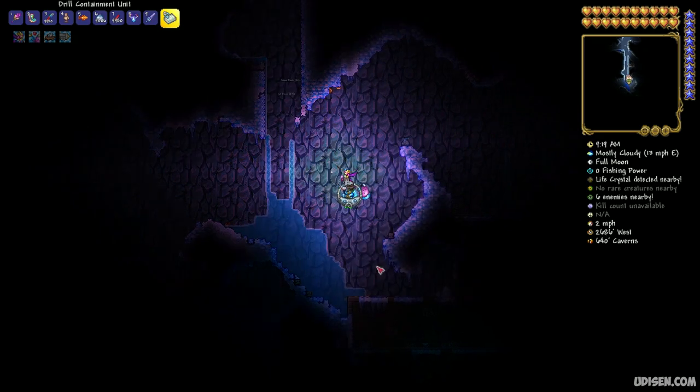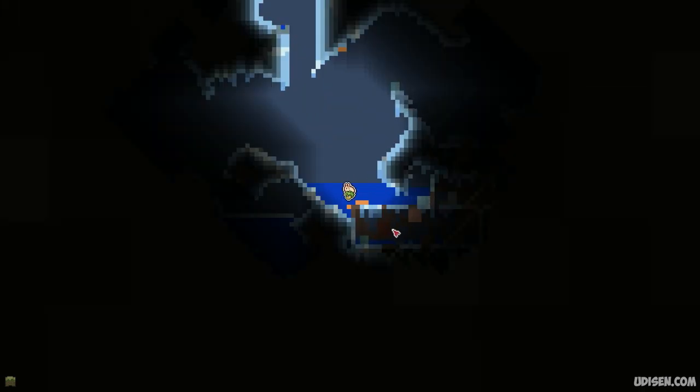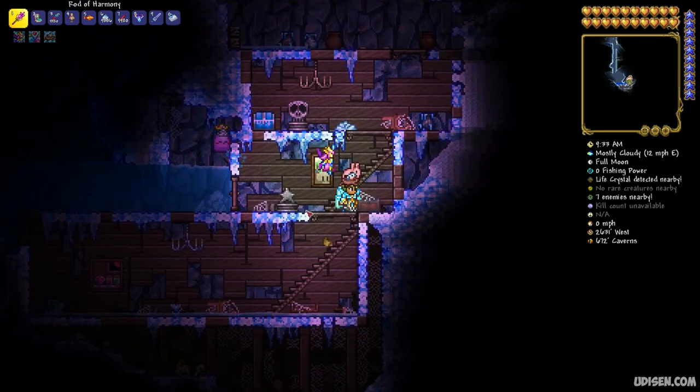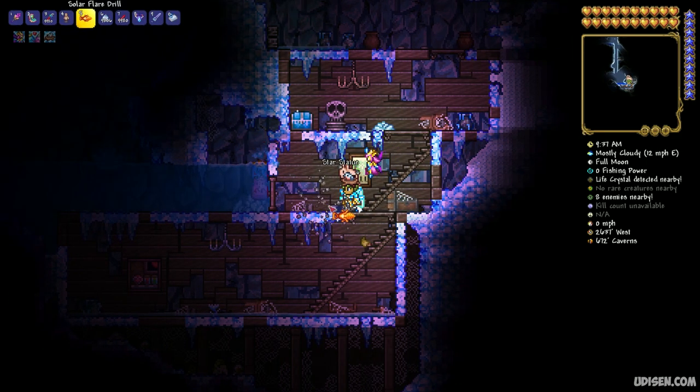Here — see — it is a big cave with an abandoned house inside. Go inside and find the small star statue. It is very hard to see this thing, but obtain the item.